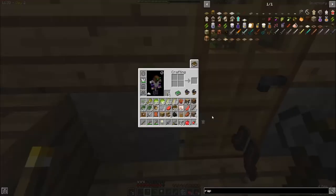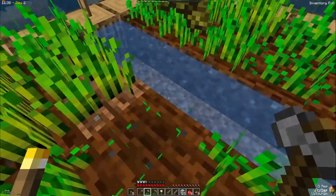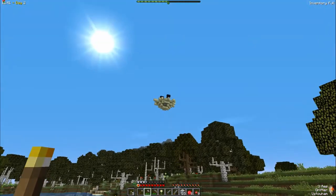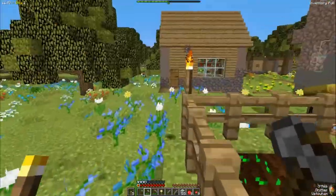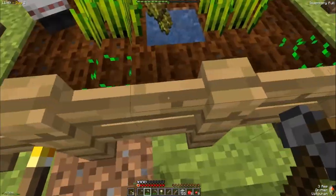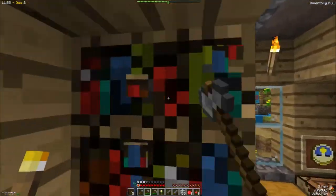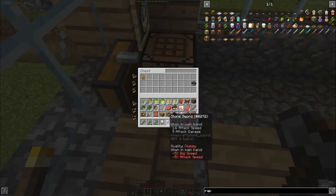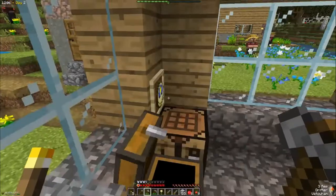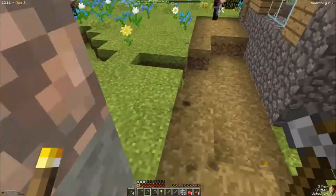An iron sword — clumsy though, negative five percent attack speed. Let's grab that and put it on our feet. Got more wheat, awesome. Oh, I wonder what that is. There's a compass, paper, string. Don't know how useful the compass is going to be. Let's grab what we need.